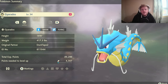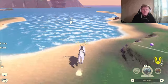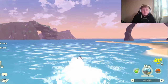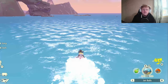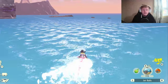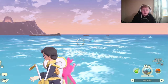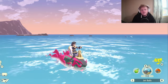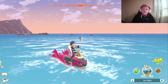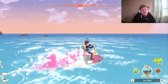To get Gyarados, come to the Coastlands Camp near Sandgem Flats. Hop on Wyrdeer and head down in a straight line, doing a little jump on the Basculegion. You'll see a few Mantyke along the way, but keep going around this area and there should be a Gyarados. Be careful — Gyarados is quite dangerous if it manages to Hyper Beam you. You can even go for the alpha Gyarados which is nearby, but be careful because that one is quite strong and can hurt you a lot.